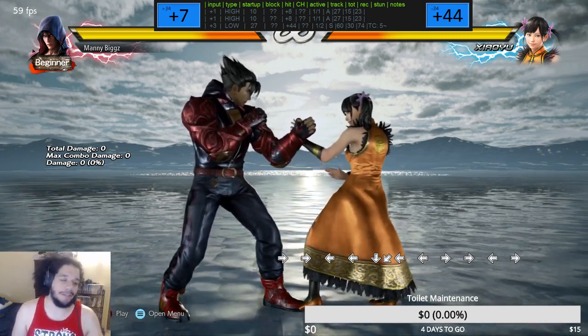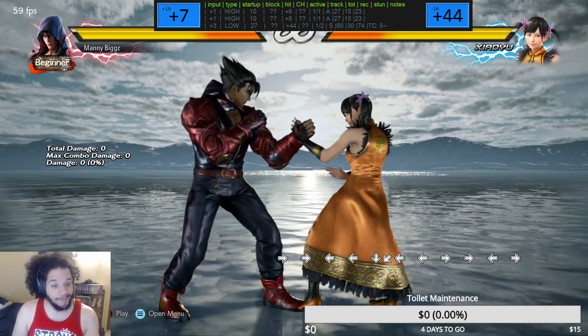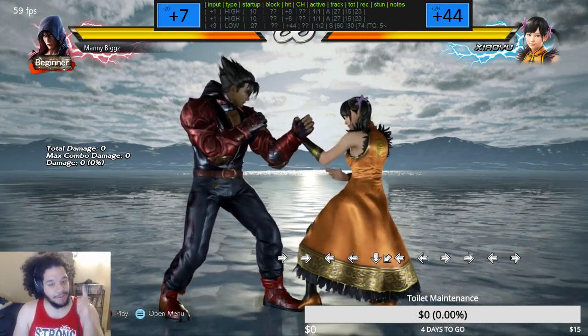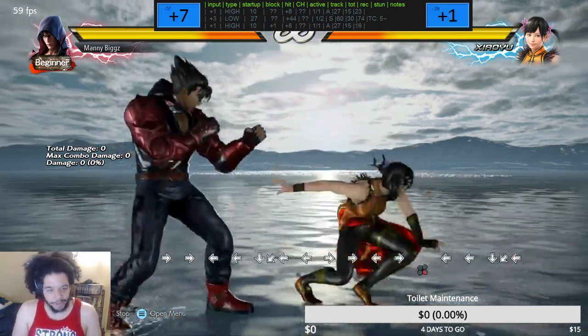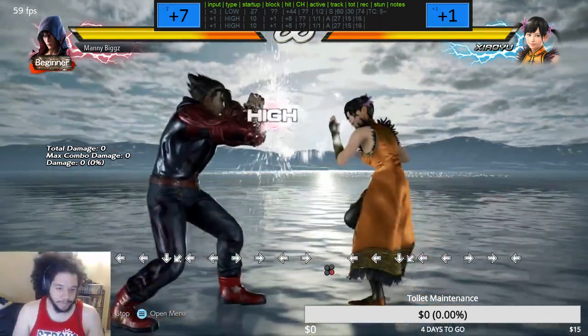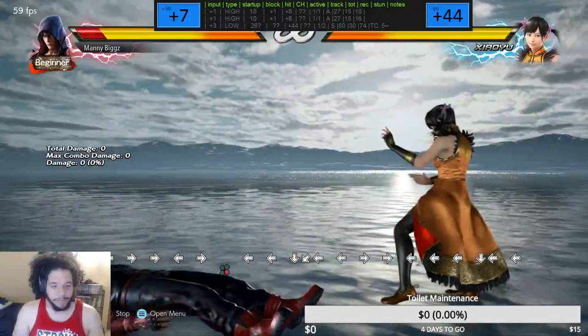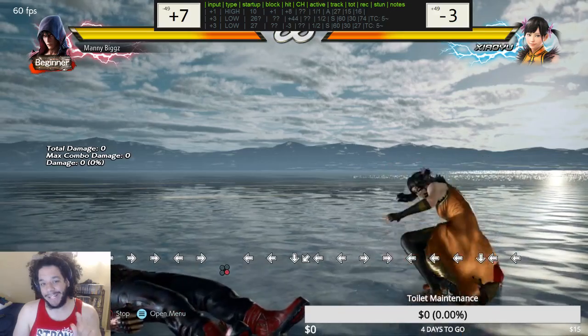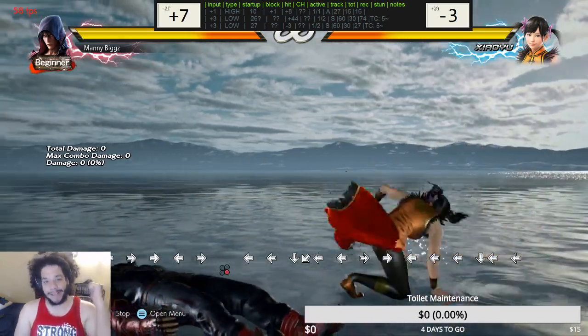That's step two. When you make it whiff, step three: practice your whiff punishing against that. It's going to vary depending on your character because you're going to be very far away, and she does recover fairly slow. That's a key scrubby Ling move that you're going to want to punish. If you don't get one full backdash cancel clean, and then a second full backdash, you're going to get hit.